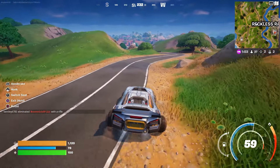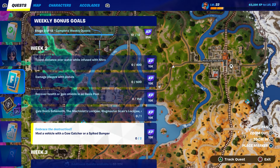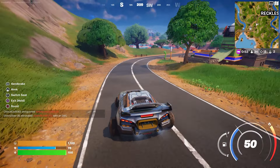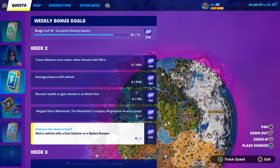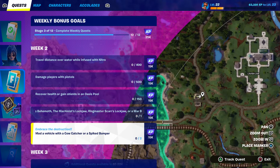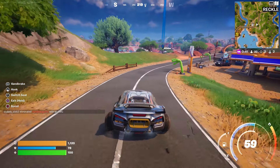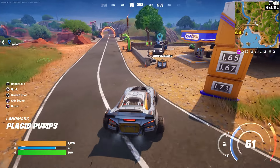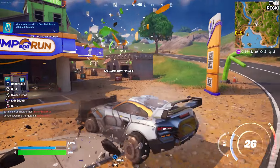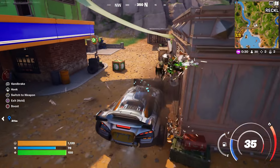If you guys want to find a spice bumper, you could come over here by the gas station. Gas stations are like the best place for you to find those types of things. Go to the gas station - they do have it. There you go, it said crawl crash, you see that? It's always in there.